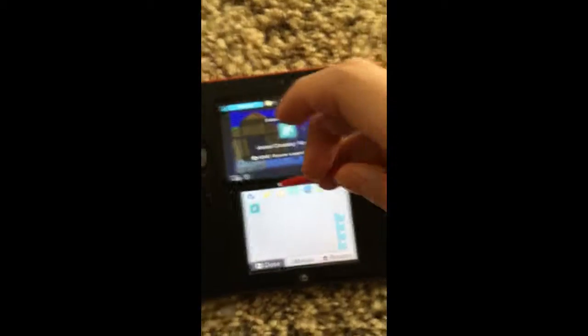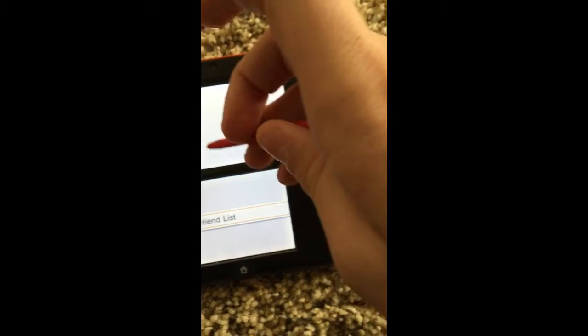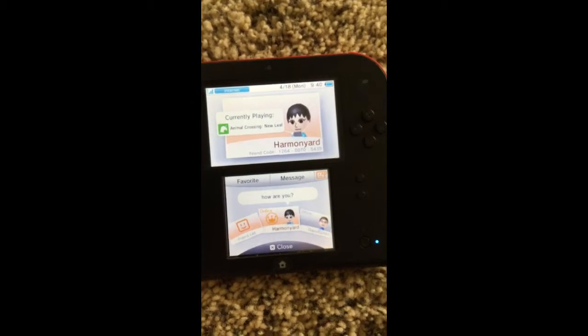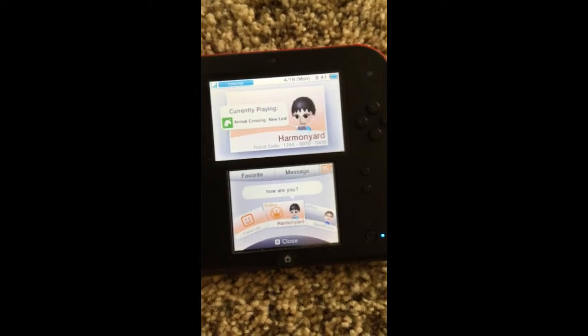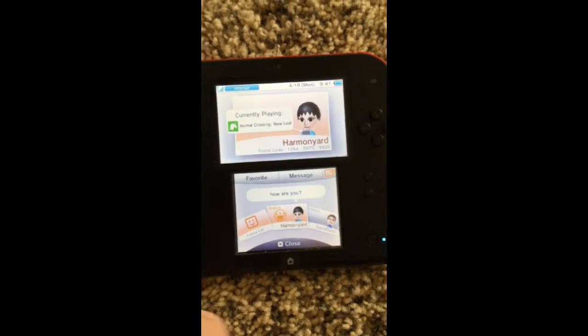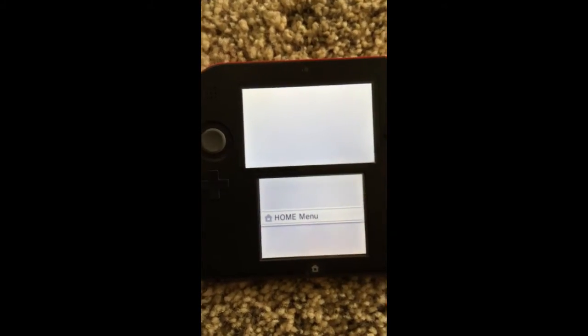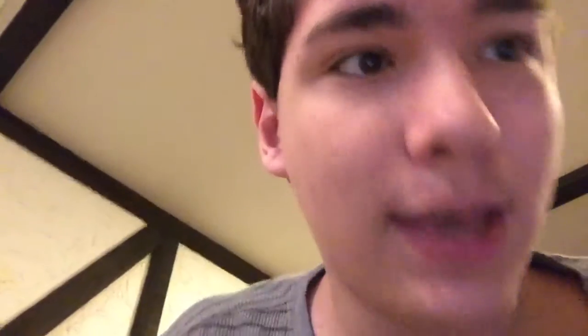My friend code — you go on here, show friend list. You can also press this twice. Here's my friend code: 1-2-6-4-0-0-7-0-5-4-3-5. There you have it. See you later, YouTube! Cowbutt! Cowbutt! Cowbutt!